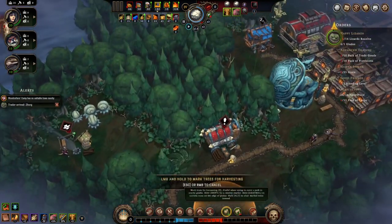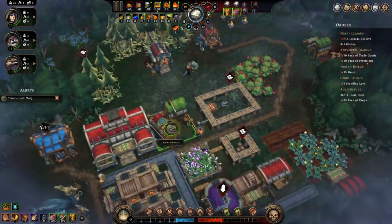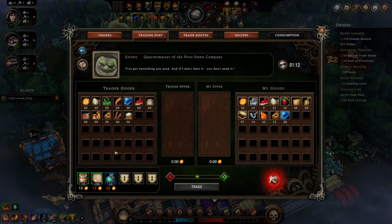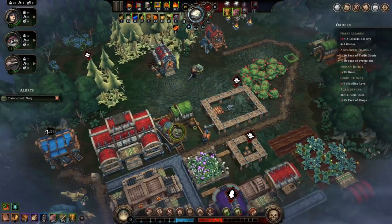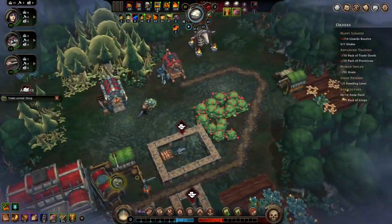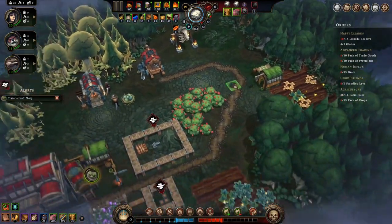Chop these woods. We've got a trader here — hello indeed, didn't bring any stone. I don't think I have any problem with storage so I'm just gonna let that go. This needs stone — I guess we're getting stone from somewhere.